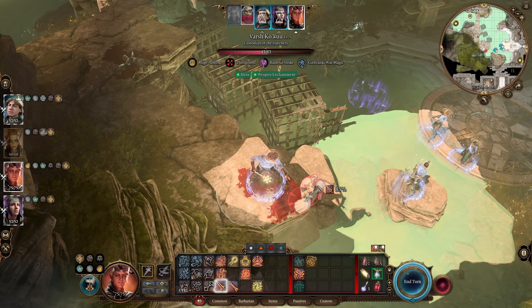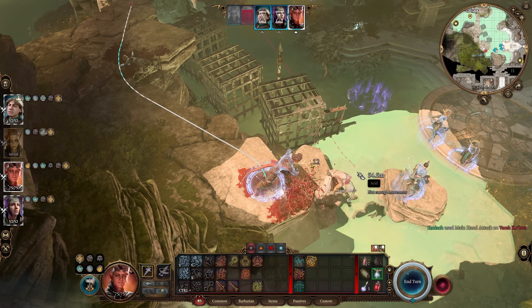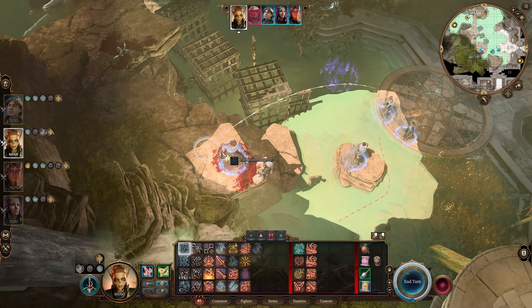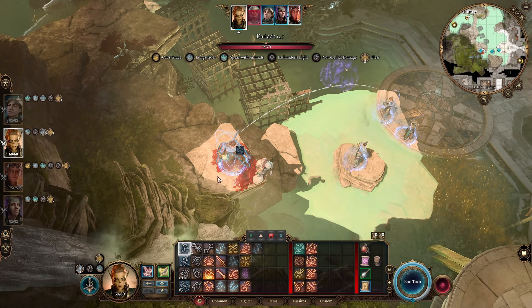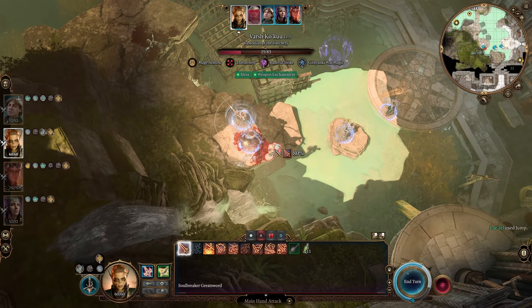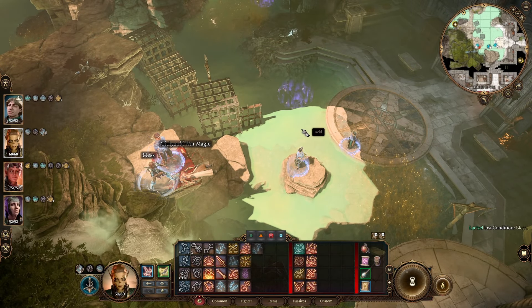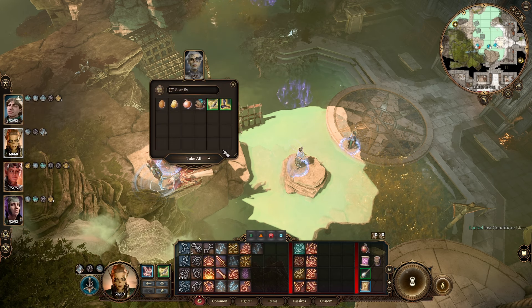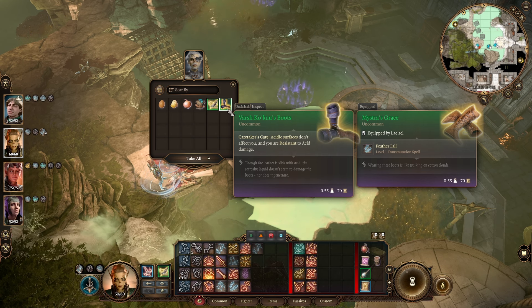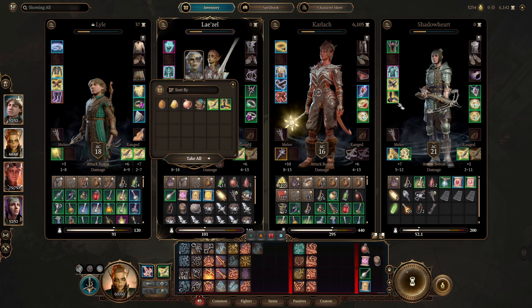We still have non-lethal active — yep. Some swings. If I do fall damage that's lethal, so I probably shouldn't do that. Let's have you jump there and swing at this fool. What a scream. Anything good on this person? Varsh Koku's Boots — acidic surfaces don't affect you and you are resistant to acid damage. Wow, okay. We should definitely give that to somebody — I guess we'll give it to Lazael.